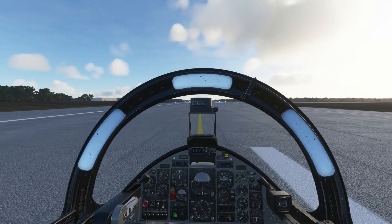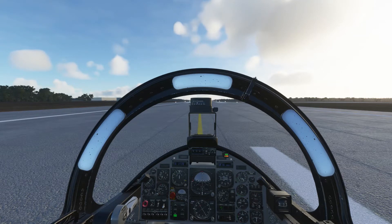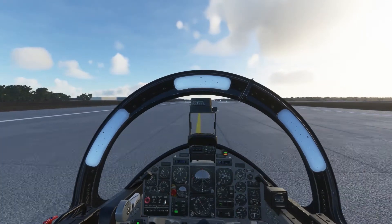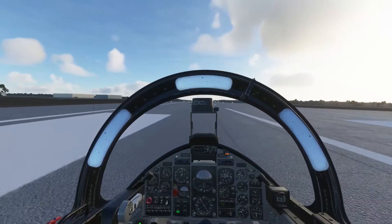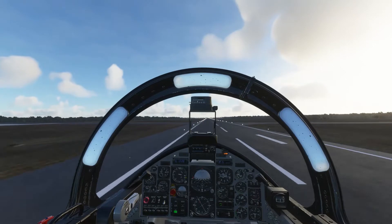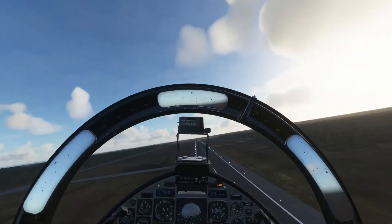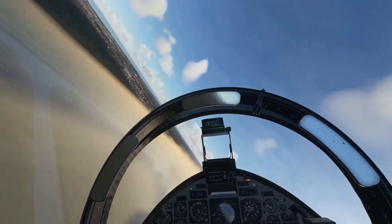Okay, ready for takeoff. We've got the weather conditions. Switch back to the tower channel - we're clear to takeoff. Moving, looking good. Numbers are good. Outside temperature 14.5. 80 knots, 110, we're going to rotate. Climbing, gear up, flaps up - and off we go to the north, so we're going to turn around immediately to go south of course.